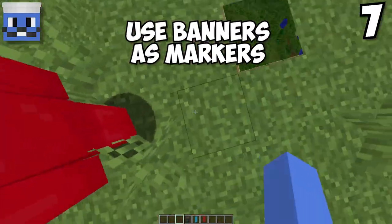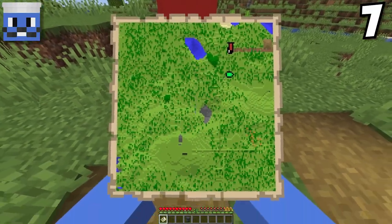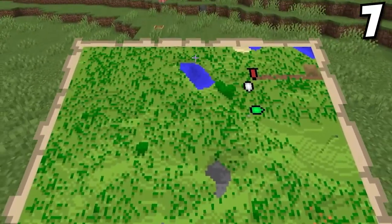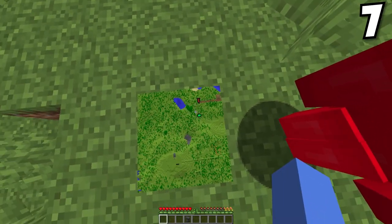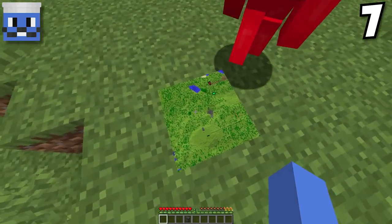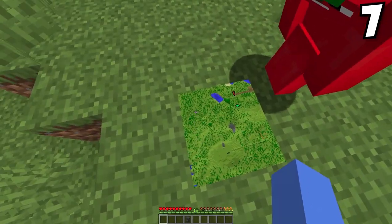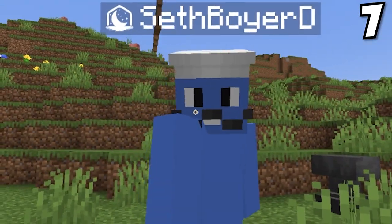Did you know you can set waypoints on maps with banners? Right-click the map with a banner and it puts the banner on the map. And if you name the banner, the name will actually show up on the map as well. That's really cool — I might start using this in all my survival worlds. If you mark your base on the map, that would make it a lot easier for me to find it and steal all your diamonds.